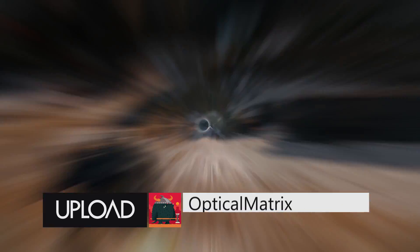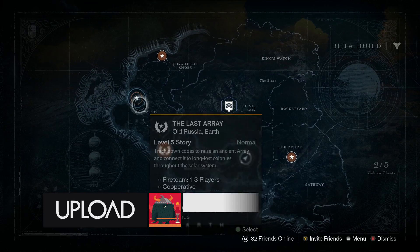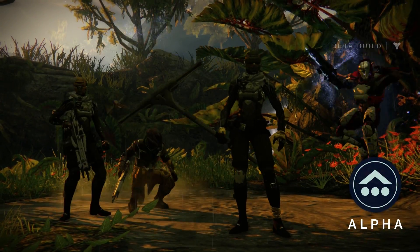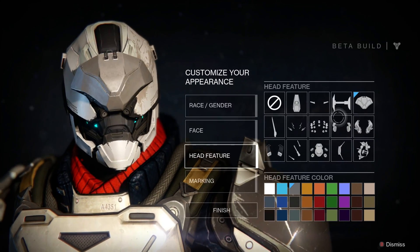Destiny is a shared world shooter with a vast environment for you to explore. You can go out alone or explore it with friends, and for the competitive players out there there's the Crucible. But before you get started you're gonna need to make your guardian, so in today's video we are going to talk about the races and classes of Destiny.